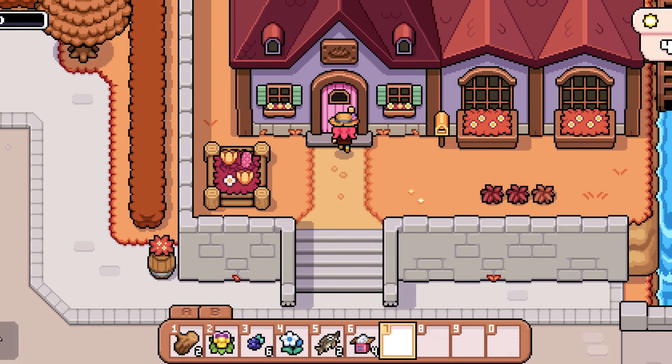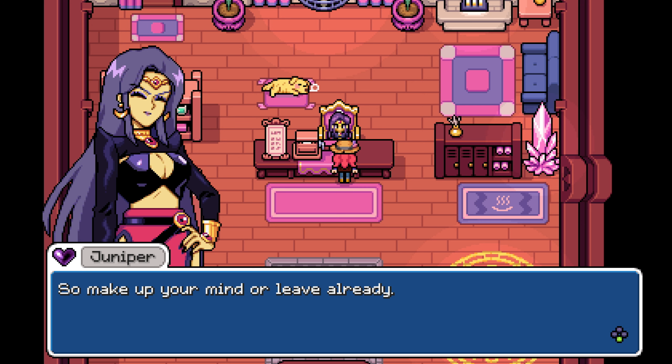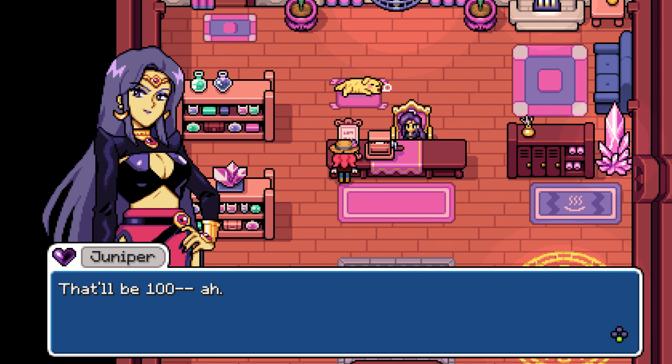Tip number 4 is to visit Juniper's bathhouse for a stamina replenishing dip in her questionable magic bath concoction. You get 5 free baths for completing her stinky stamina quest in the spring, and after that they will cost coins.